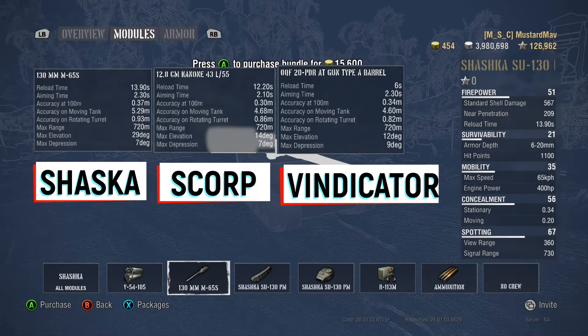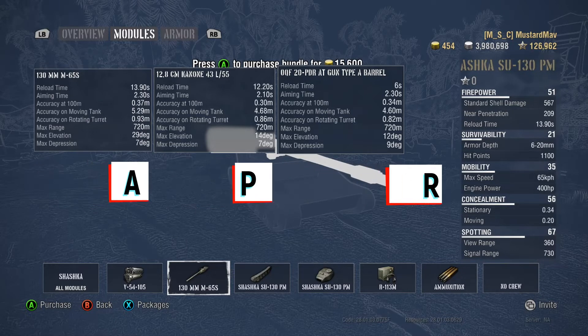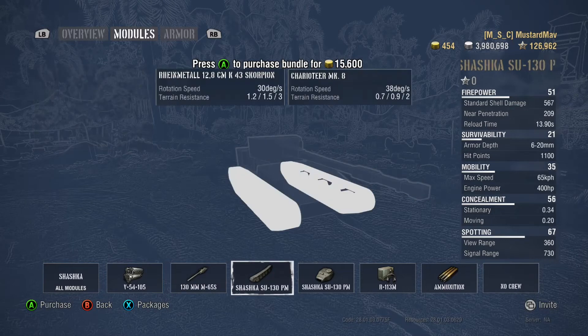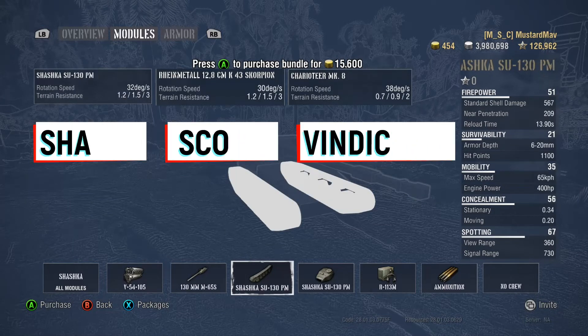Now the gun — getting into the gun a little bit. Reload time is the worst. The aim time is tied for the worst with the Vindicator. Accuracy: the worst. Accuracy on the move: the worst again. Accuracy on rotating the turret, so when the gun's going left to right: also the worst. Max elevation is 29 degrees, depression is 7, which doesn't sound too bad.